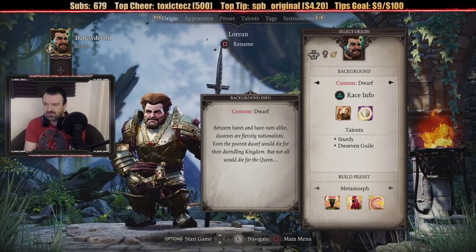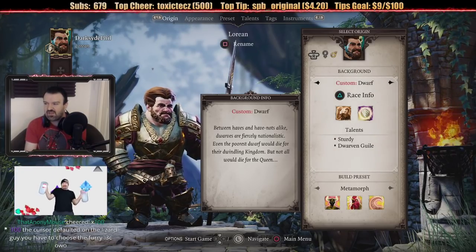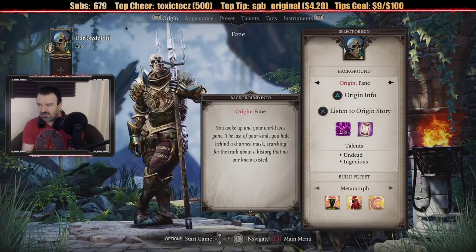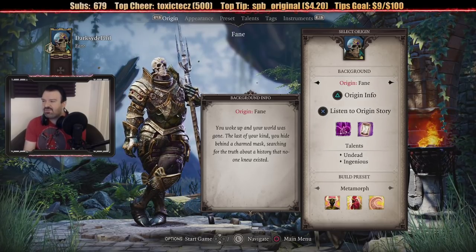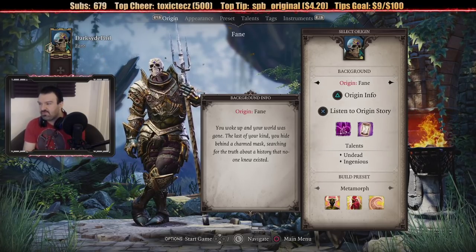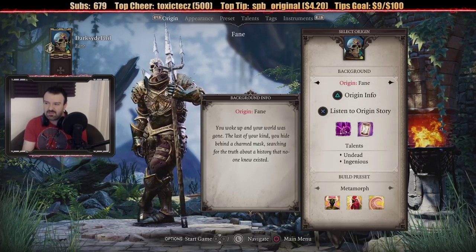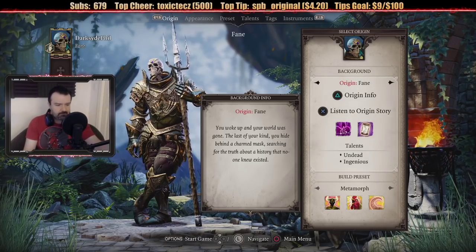A dwarf — he's got a big puffy hairdo, he must go to the salon a lot. Between haves and have-nots alike, dwarves are fiercely nationalistic. Even the poorest dwarf would die for the dwindling kingdom, but not all would die for the queen. Fane — you woke up and your world was gone. The last of your kind, you hide behind a charmed mask, searching for the truth about a history that no one knew existed. So this is a unique person, the last of their kind — not just a general race, something else entirely.